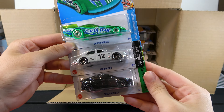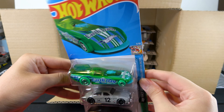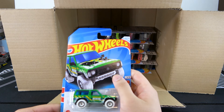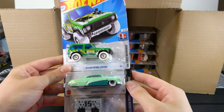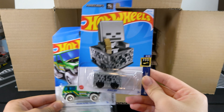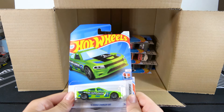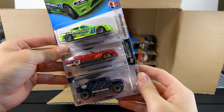Supercharged, Jaguar MK1, and Tesla Model Y — Earth Day car, by the way. Then Nissan Patrol Custom, Hirohata Merc, and Mine Cart — haven't seen one of these for a little bit. Then 15 Dodge Charger SRT, 70 Plymouth Barracuda, and a Humvee.